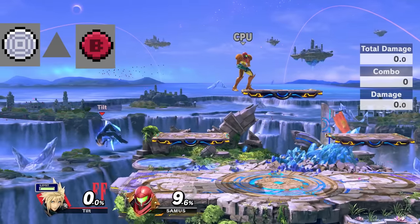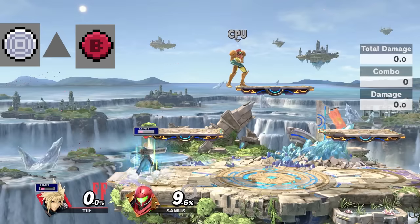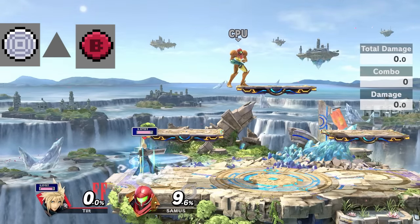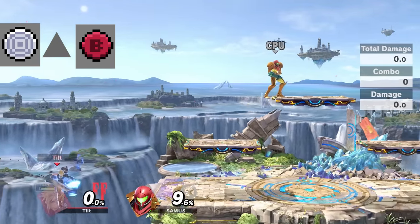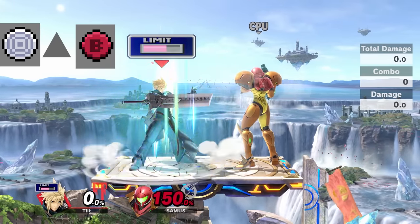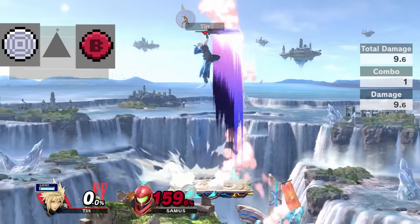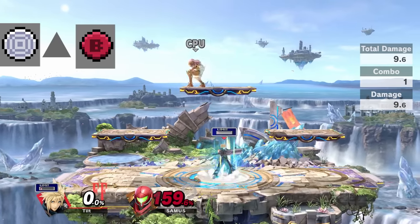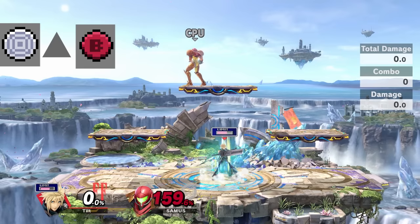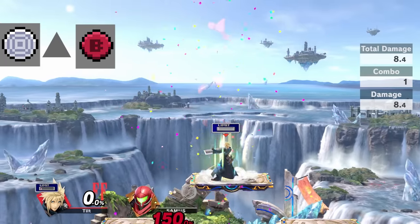Up B Limit Climhazzard is Cloud's best recovery move, though I personally don't save it often to recover. However, certain opponents make it necessary — characters like Sheik, Pit, Dark Pit, and Fox can all gimp Cloud fairly easily off stage, so it may be better to save Limit Break to recover against them rather than using it offensively. That's ultimately up to the player's judgment.